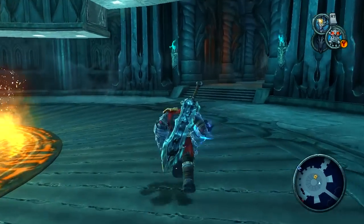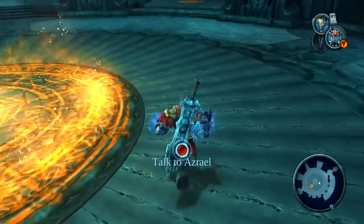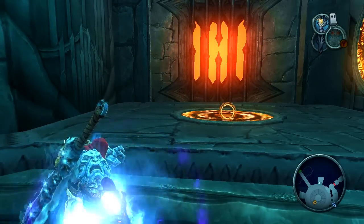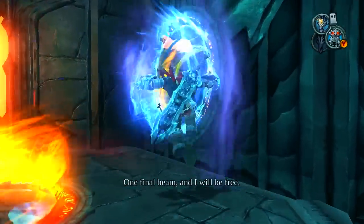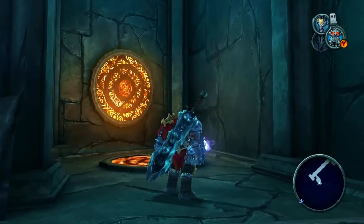Assalamu alaikum, Gaming Noodle here. Can you feel it? That's right, we're almost done. Almost there. Where we left off is in this room with Azrael. We're going to have to run around and look for these two portals — one is right on the floor and one is to the side. Remember to charge up your shots.